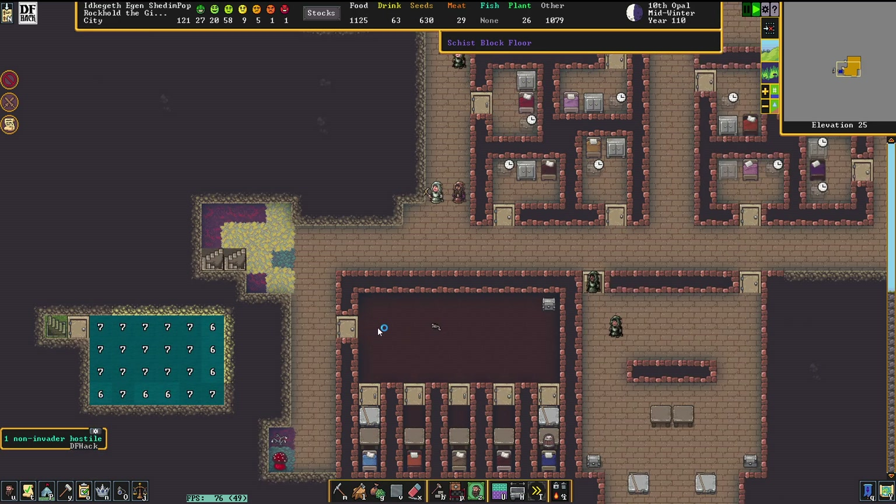Wooden bookcases — I feel like making a nice library here as well soon. We obviously need to floor up this place entirely when we're done here. I'm pretty sure nature will be super pissed — 100%. But we're dwarves, we're pissing off nature. That's pretty much part of the job description.